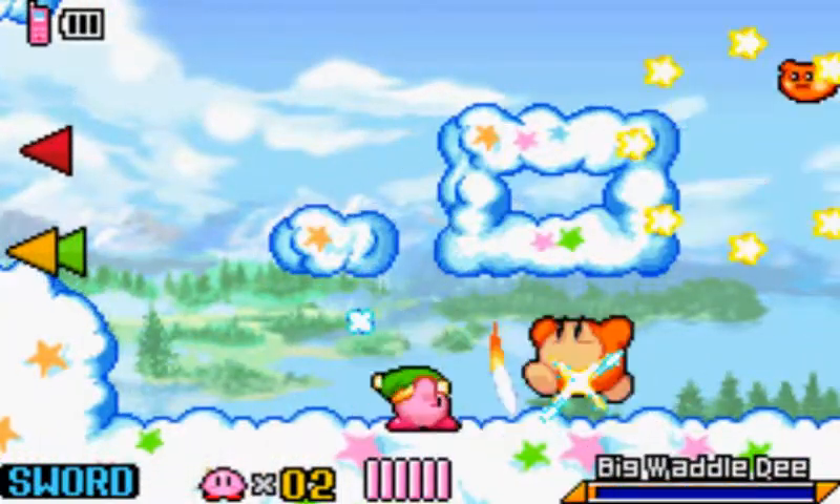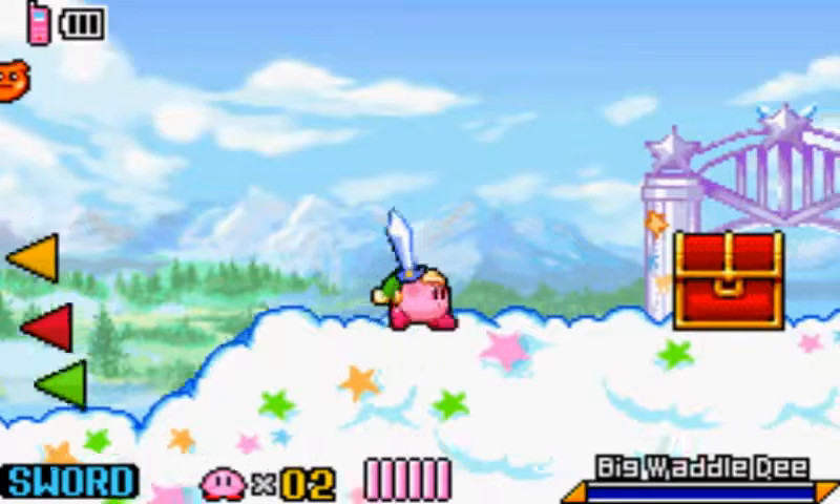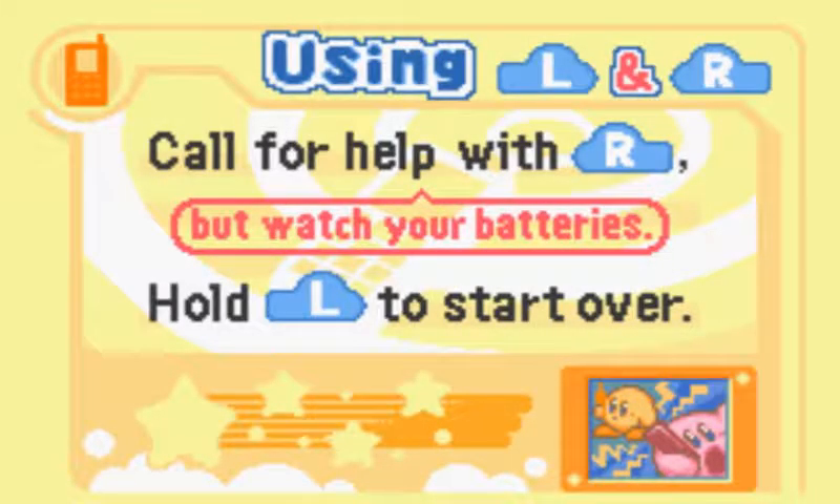This game doesn't really have much of a plot as of right now. We got some cell phone battery charge and some meat. As does literally every ability become useful in this game — except for sleeping. Sleeping does not do anything for us. Oh, chest! Looks like we got a map of some kind. Using L and R — call for help with R, but watch your batteries. Hold L to start over. Let's leave the area.